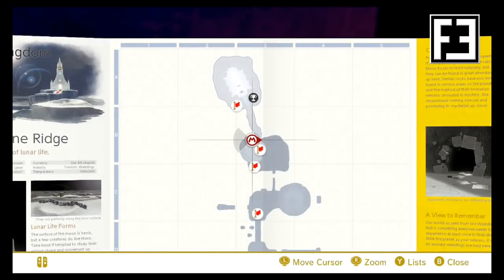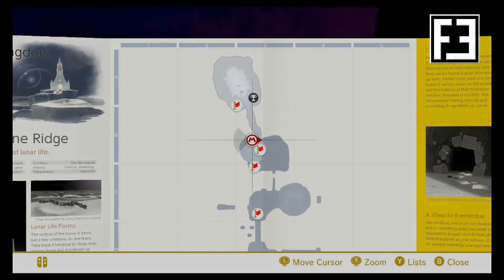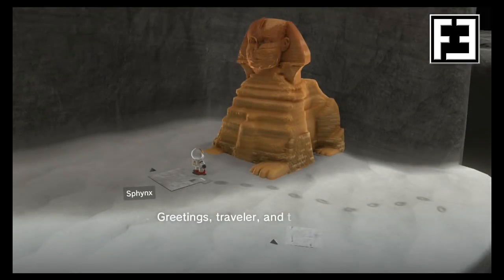Now in the Moon Kingdom, starting from the Wedding Hall checkpoint, drop down the cliff to the right where you'll find this kingdom's Sphinx.